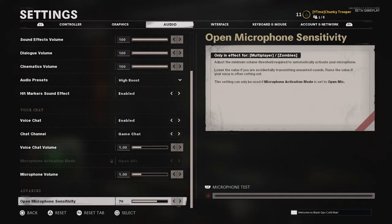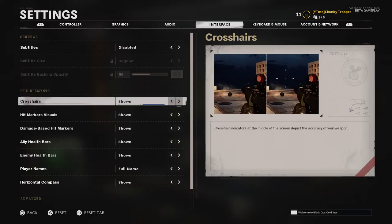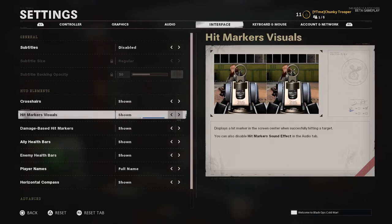Hit marker sound effects - keep all of that on. You can mess around with your mic sensitivity if you want. I've turned subtitles off for multiplayer because I don't want it taking up my screen - I can hear what's going on so I don't need to read it while trying to shoot at the same time. For crosshairs, I've just kept all of that as shown.